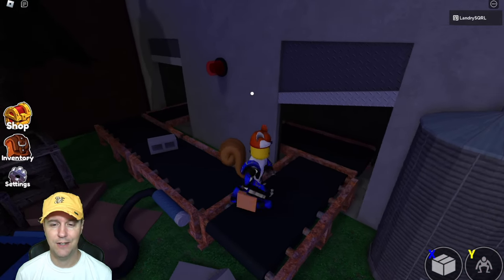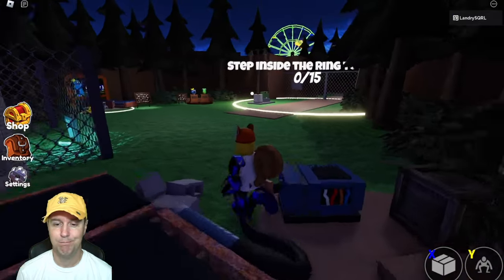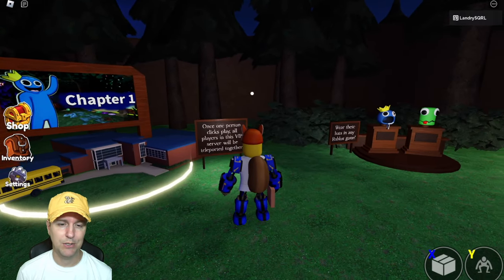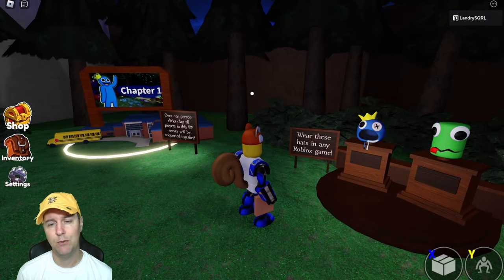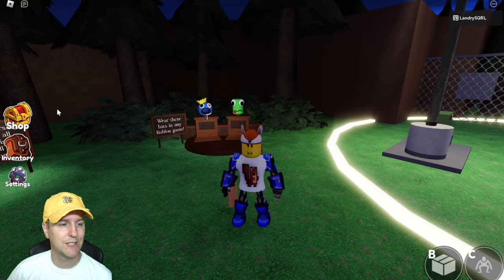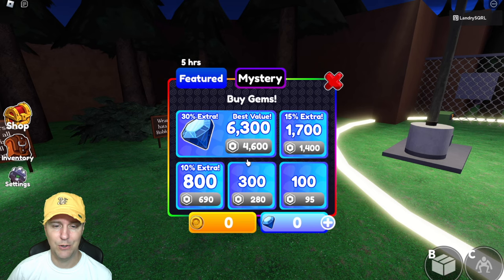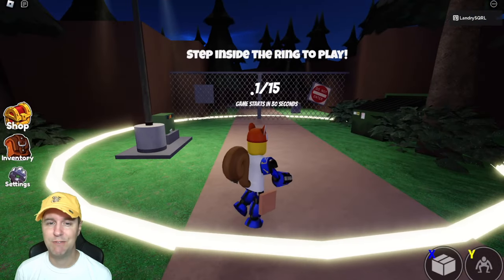I can't climb. I keep forgetting. I cannot jump. This is maybe like a little test zone. Let's try and play. I've got two spots here. Chapter one - one person clicks play, all players in this VIP server will be teleported together. And where are these hats in any Roblox game? What's in my inventory? My common box at the shop. I've got some interesting things - a hundred coins, diamonds. Let's just go. Let's just figure this out.